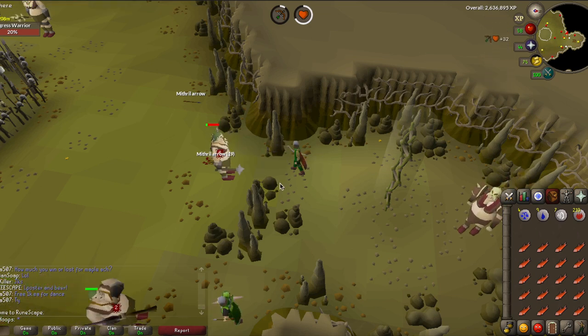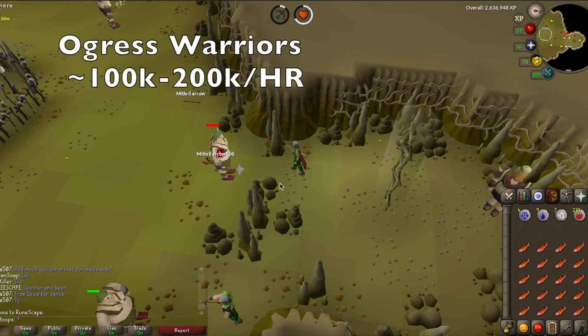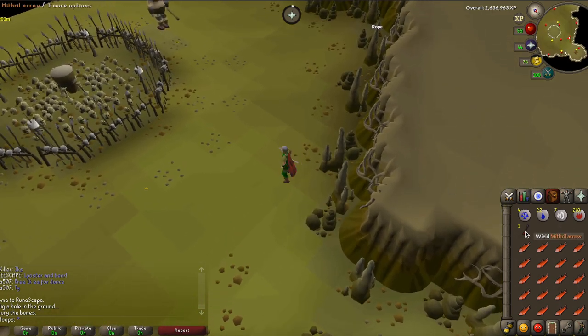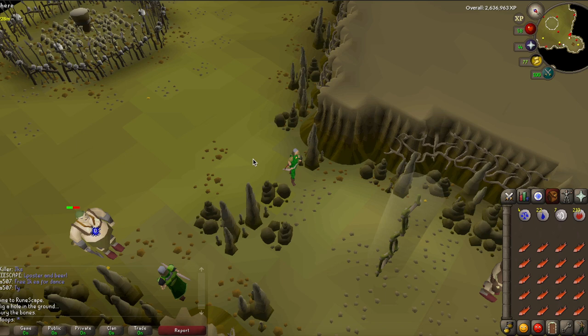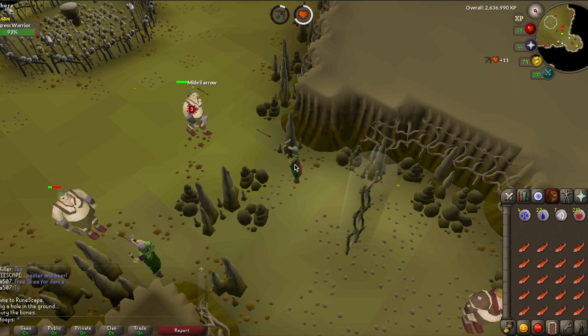The first method is going to be killing ogress warriors, and you can even safe spot them using range or magic. You can make about 100-200k per hour killing these because they do have a really rare drop that is worth 500-600k, so definitely look out for that one. These monsters are also one of the highest level free to play monsters you can attack, so you will get some pretty good XP. It would require kind of high levels if you are going to do it efficiently.